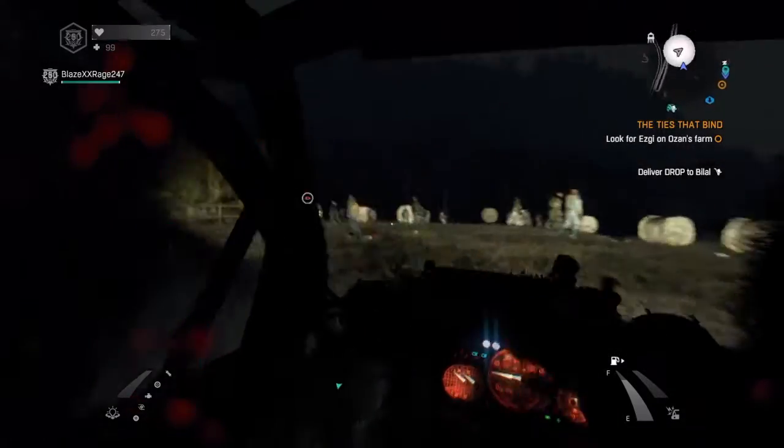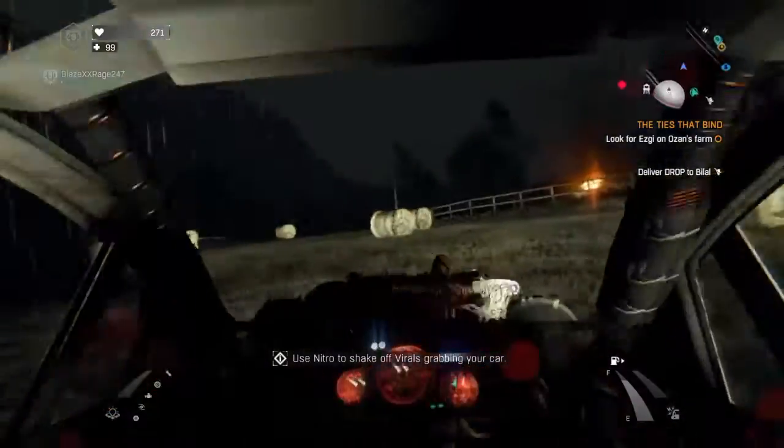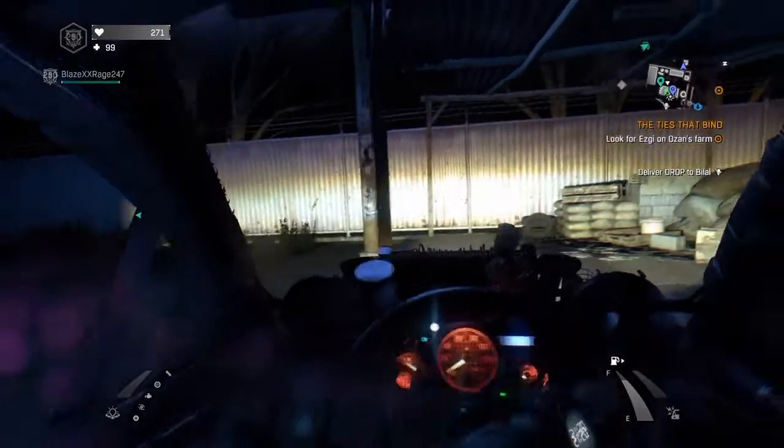If you have not got an upgraded vehicle and you get one of these Volatiles after you, what you're going to want to do is make your way back to the safe house. Back over here, wait for them to disappear and then go back out.